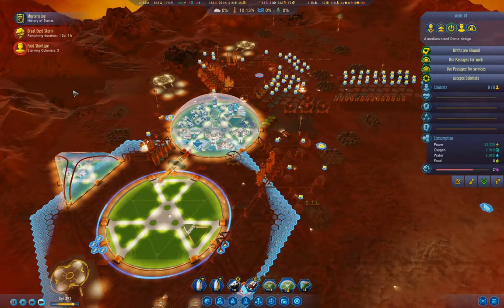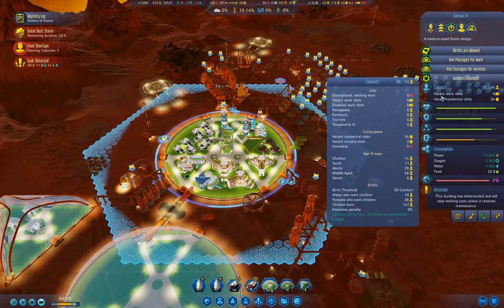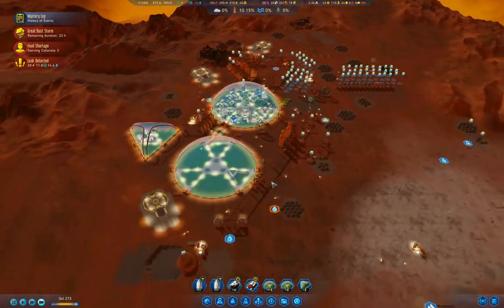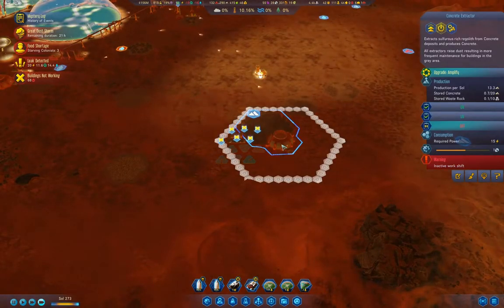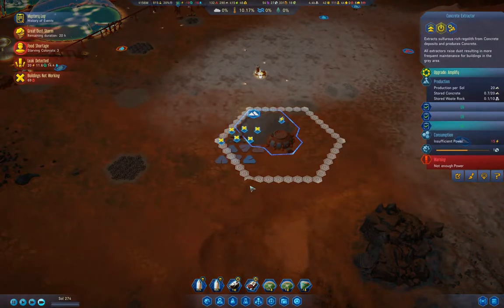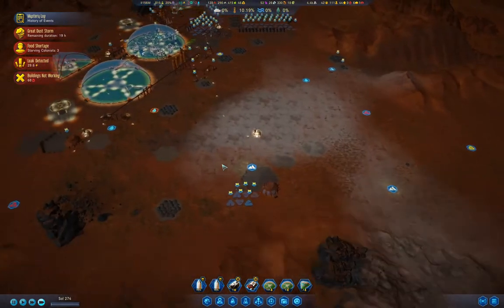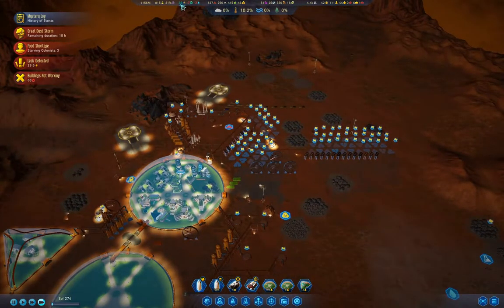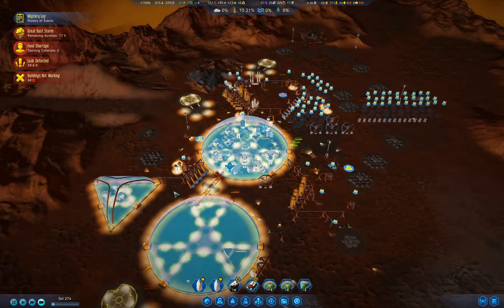The dust storm will ultimately continue doing its thing for another roughly one sol. You have an inactive work shift — what if we turn you on? You don't have power because it's night — turn you off. That's why I had a nighttime inactivity on that. Our rockets are here but we can't do anything with them because we can't land them yet.